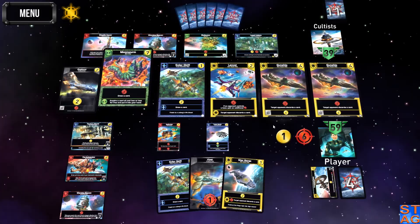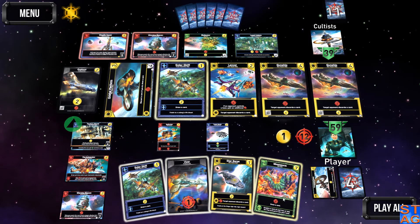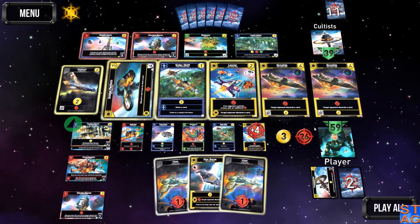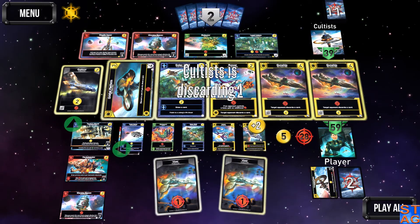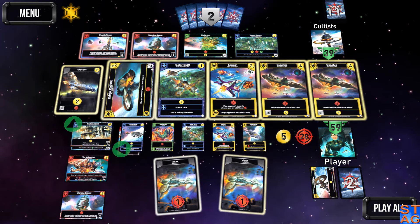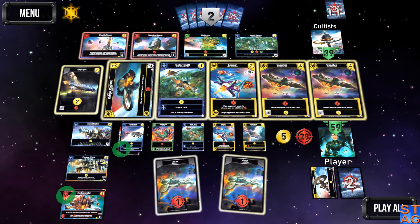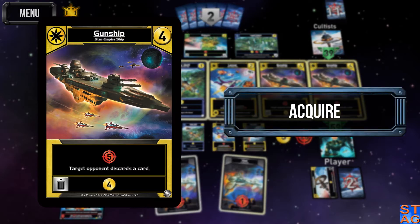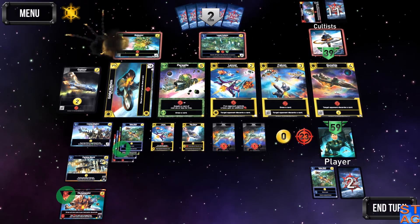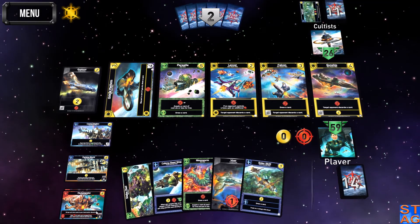I'll grab the Moon Worm and I'm definitely going to activate that, because I'm scrapping a lot of cards right now. Draw up — not what I was hoping for. Draw up again. Plenty of attack coming my way now. I only have five buying — I thought I was going to have more here. The Lancer's pretty good, but I think the Gunship is the smarter pickup. I'm taking out every single base they've got, because they'll use them against me if I don't. I still have fourteen defense.